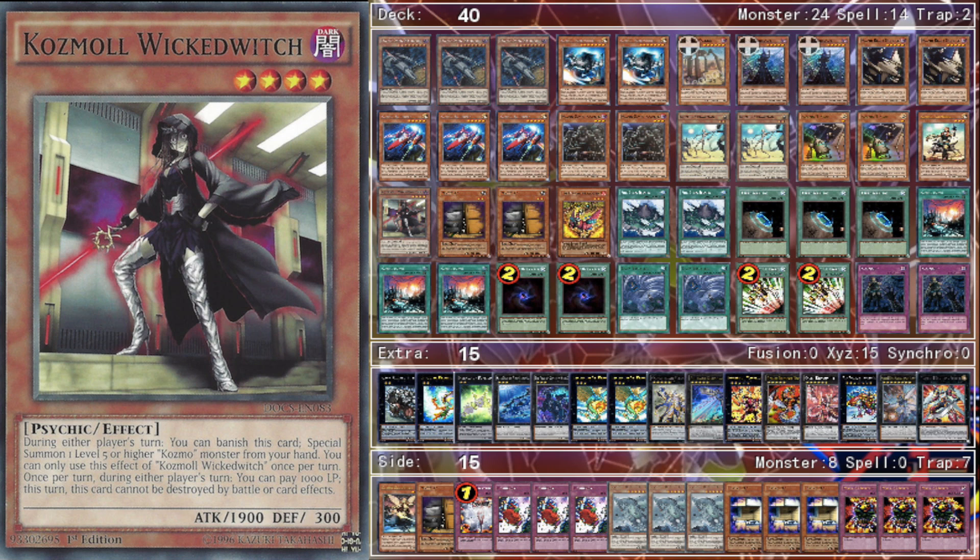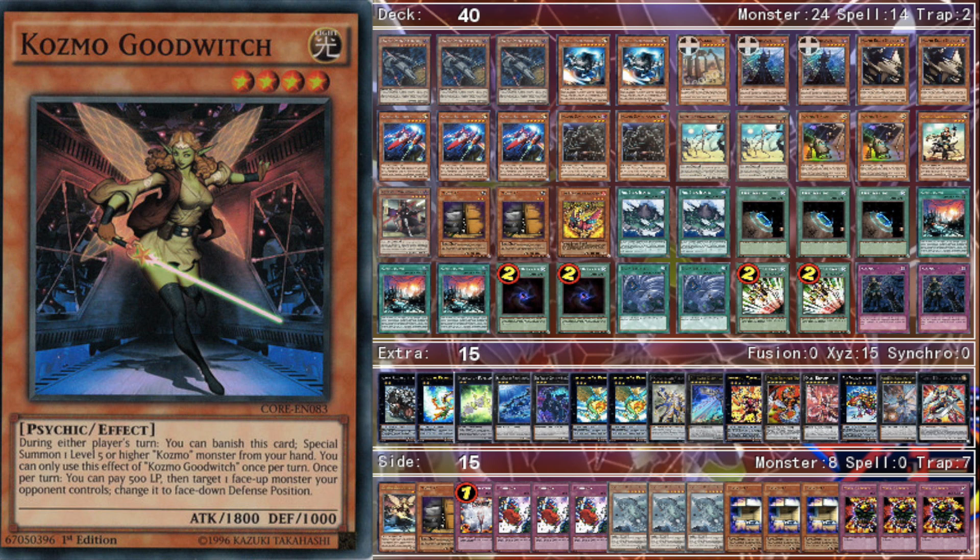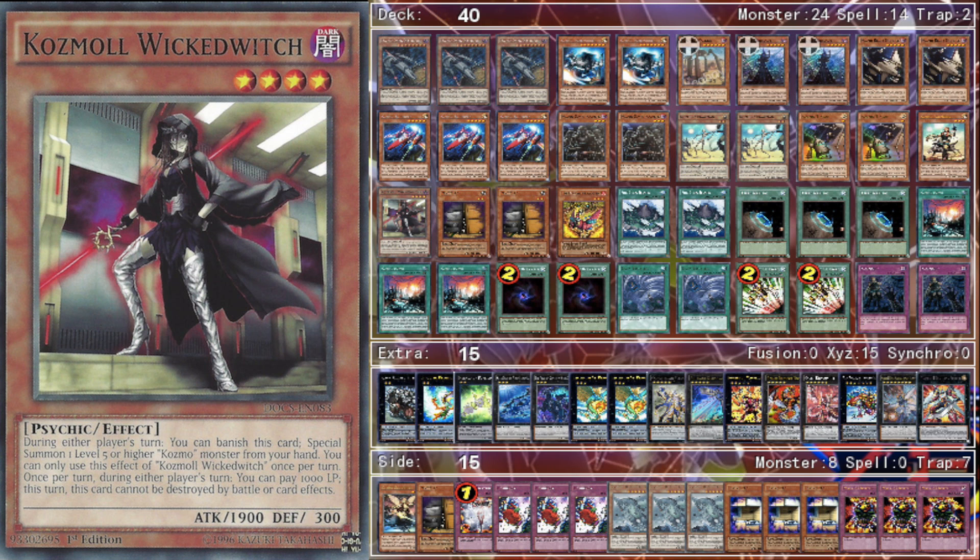One Wicked Witch because it's really good for floating down into for defense. I'm considering changing this for Good Witch, because Good Witch is really good going against established boards. In the mirror match if your opponent has Cyber Dragon Infinity and Dark Lady, you can summon Good Witch and use its effect to turn Infinity face down. If they try to negate it, you can chain the other effect and summon a Dark Destroyer to pop it or their other monster and run over the Infinity. Good Witch is so good against established boards.